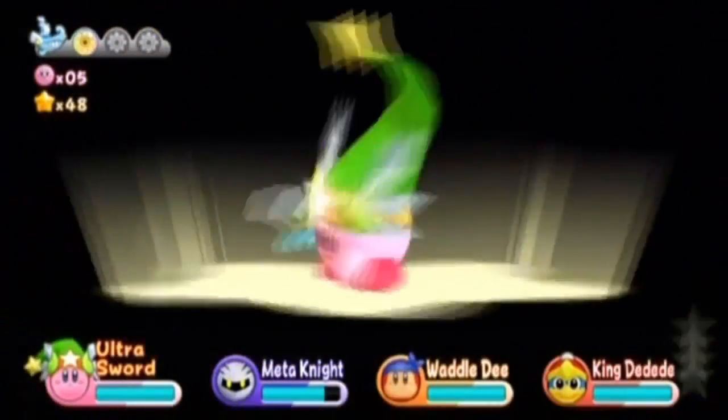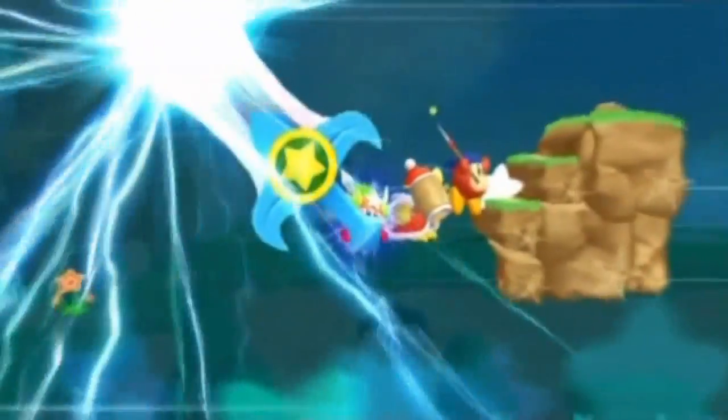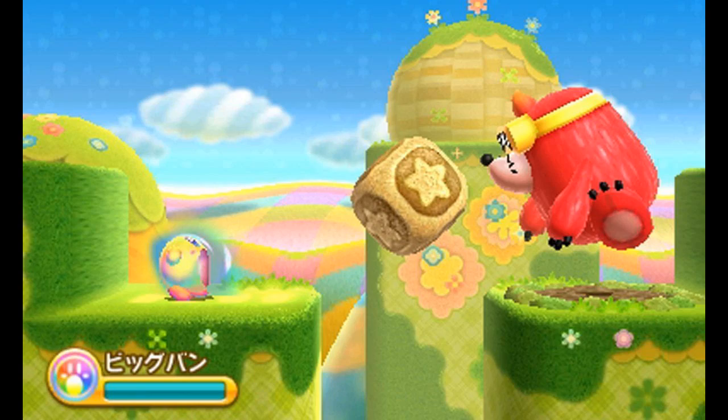In that game, whenever you gained a super ability, you would go through a section specifically designed for that power. Perhaps in Triple Deluxe the same thing will happen when Kirby becomes a rainbow and can suck up giant objects, including supersized enemies.